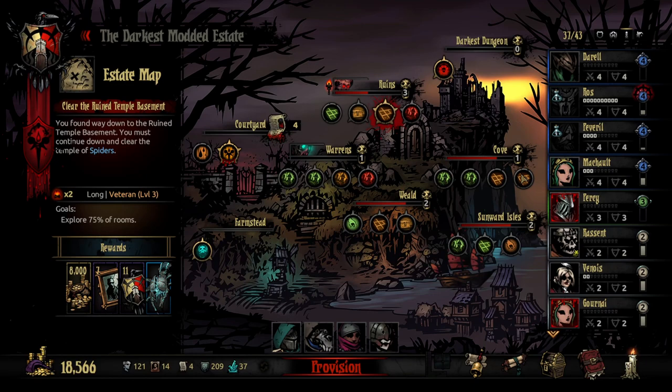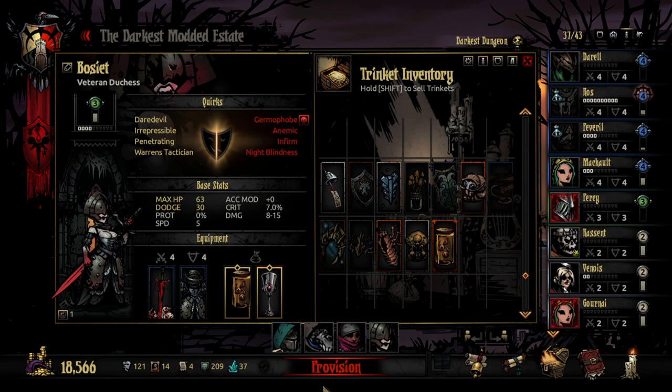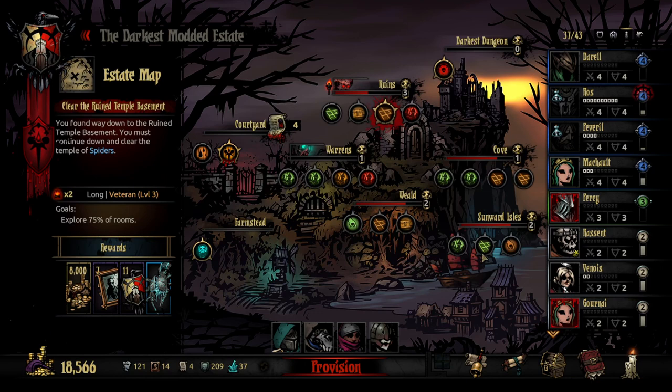I may have done something bad with the Duchess. I thought she was the one that we had that super upgraded Scarlet Quirk on. However, it seems to be gone. I'm not sure if I accidentally got rid of it, if it went away on its own, or if something happened. So we're going in with that Duchess again. We're going in with the same Anquantarian, but this time we're switching in the Plague Doctor and the Vestal.